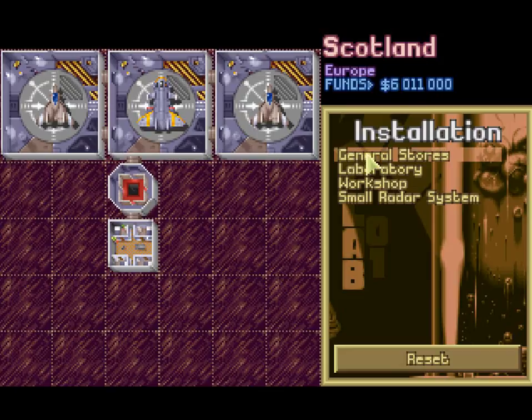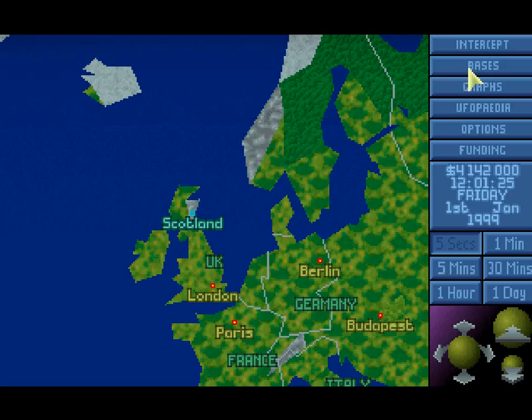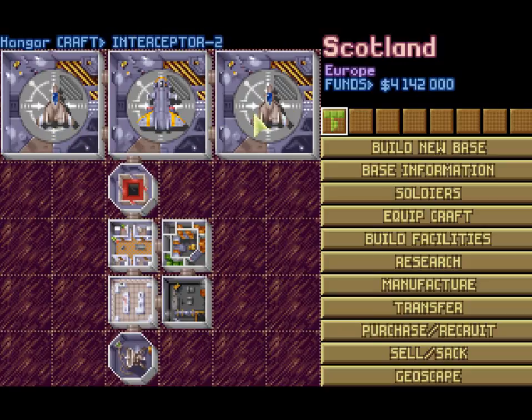We'll put the living quarters here, hangers up there, general stores, labs, workshop and small radar. The reason we put this layout here is when our base is attacked — and it will be attacked if our base defenses can't shoot down enemy UFOs before they get here — then aliens will spawn in the hangers and the access lift. They won't spawn anywhere else, thankfully. The reason we put the living quarters right here is so that once they've spawned in these areas, we can essentially get them to a choke point, hence why I'm not putting anything in these five slots here. A lot of people actually use this — well, not this exact layout, but they do do the choke point.